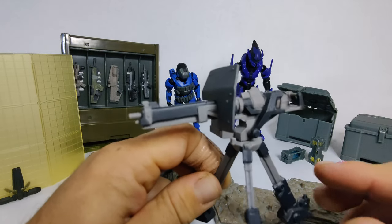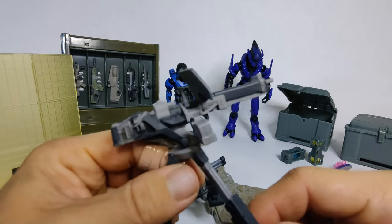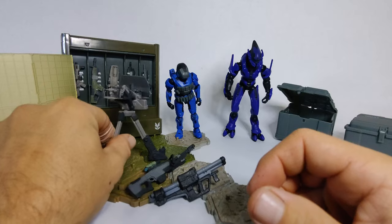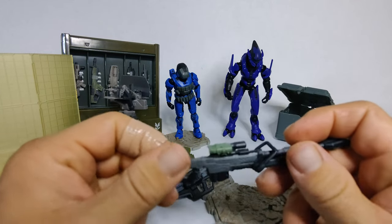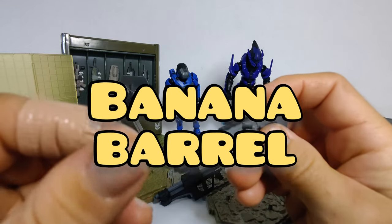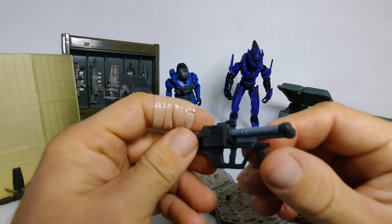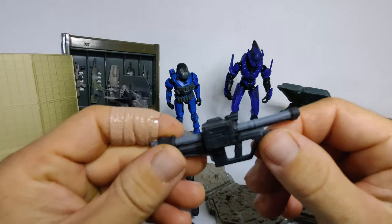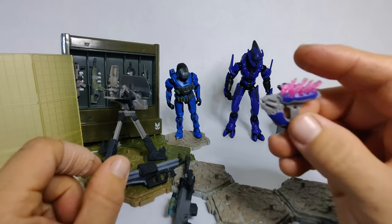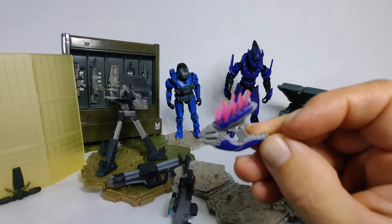Here you get this nice mounted gun. This thing is detailed really well — just a couple colors of paint. You'll have less detail the smaller the scale of the figures. You get this sniper rifle and rocket launcher. Covenant weapons consist solely of the needler. These are fun — you might have a couple already.